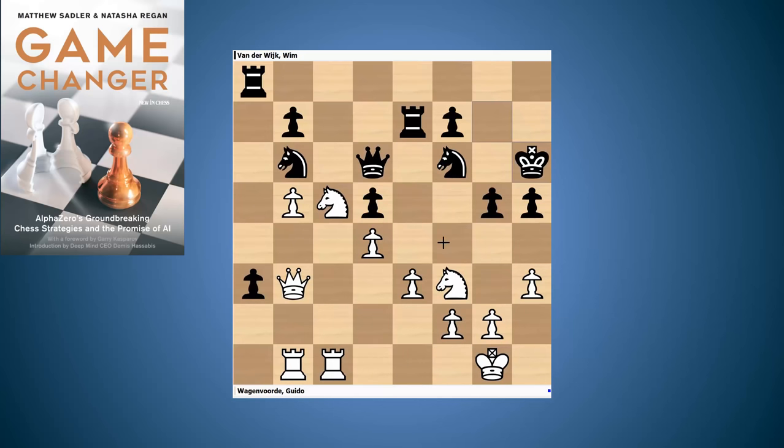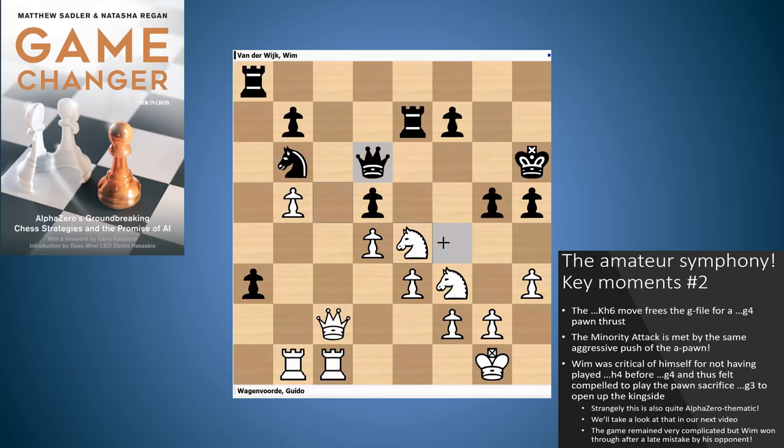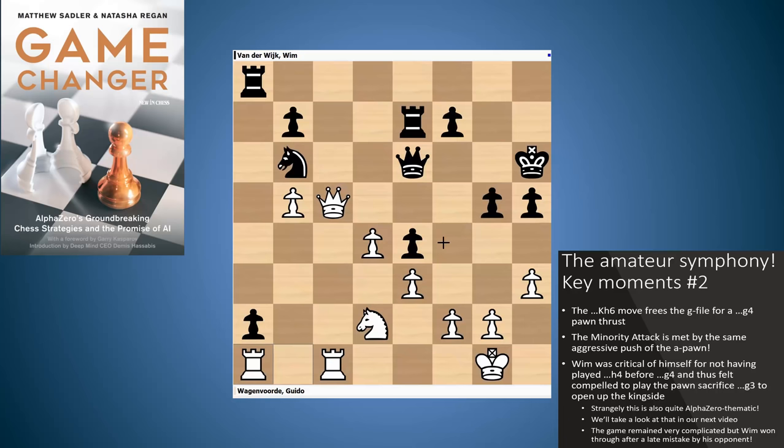Wim also mentioned king h6 — just defending the g-pawn and freeing the g-file for the rook. Fantastic stuff, very similar to AlphaZero. Bring the knight to e4, bringing a pawn close to the king's side, the pawn advancing all the way to a2 this time, tying down a rook. Then the knight comes onto d5, and b6. Here Wim had a few regrets — he played g4, which was maybe a little bit too hasty. He said afterwards that AlphaZero would have played h4 here, which probably would have been a good move. But black really does stand very well in this position — it's been fantastic strategy up till now.